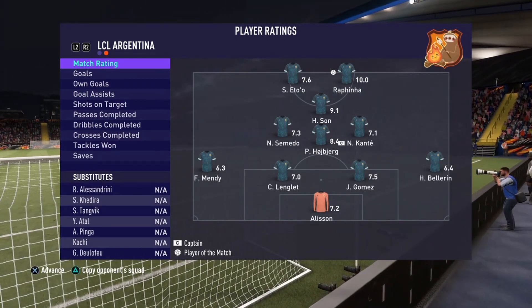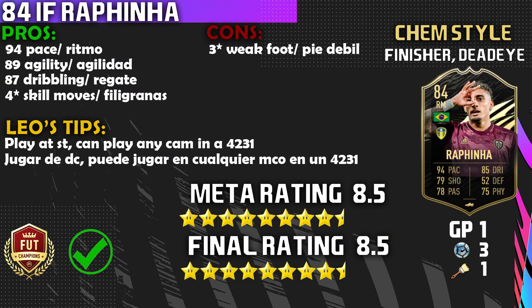Rafinha Team of the Week — what a way to make your debut for Leo FC! He showed why he is broken, why he is a beast. You got to see everything he did — shooting, passing, dribbling. He has it all, he is a complete package. Let's go straight into the pros. Number one: 94 pace — super rapid player.